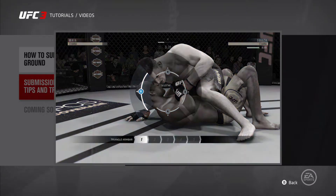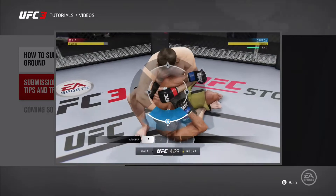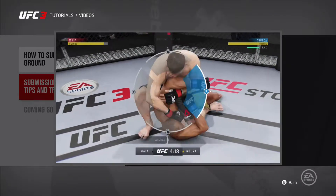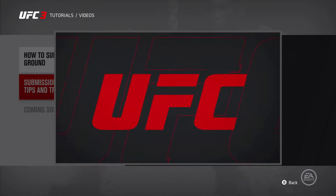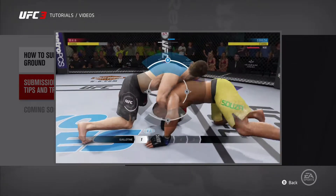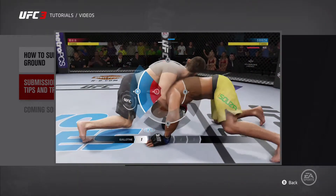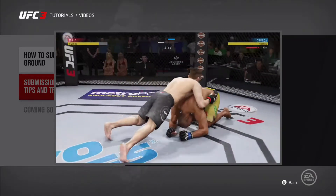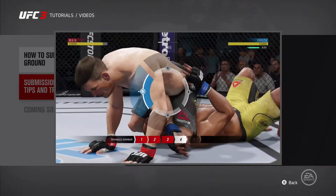If your opponent locks on a submission, the only thing you need to worry about is the right stick. Push the right stick up, down, left, or right to move any one of the break walls all the way to the edge of the submission — do that and you're out. Your opponent can block you from moving a break wall by matching the same direction with the right stick. If you're pushing on a wall and it's not moving, push the right stick in another direction.